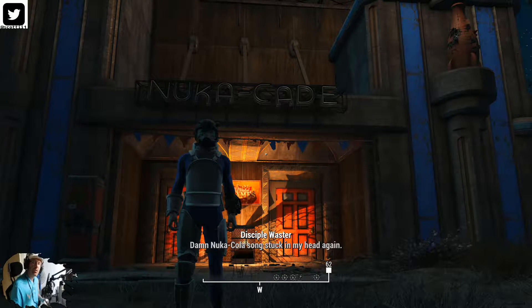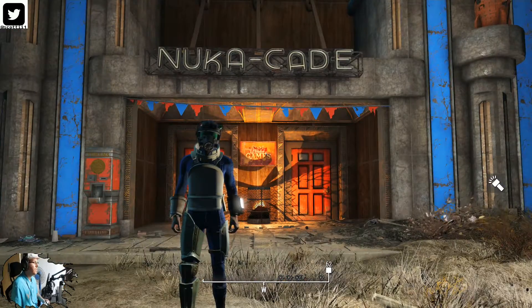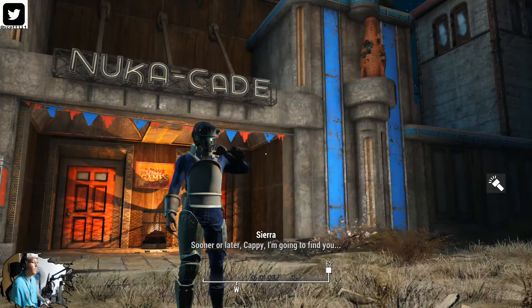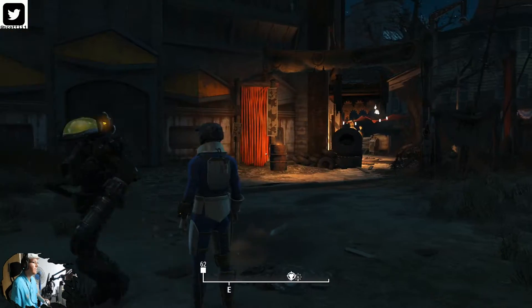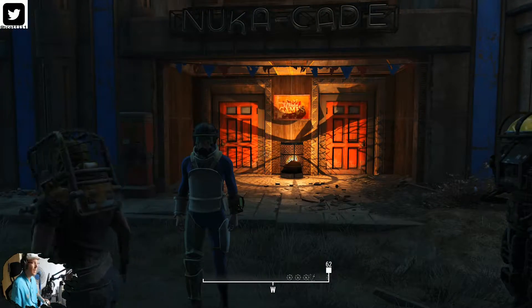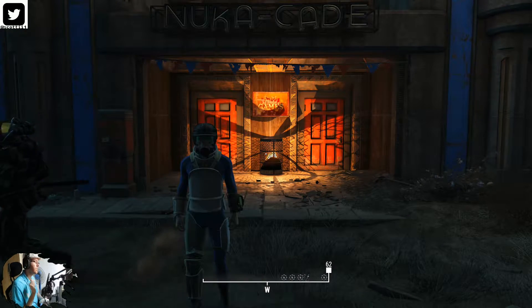Hello everybody, Scotty here, welcome back to an episode of Fallout 4 Nuka World. This time we are going to do NukaCade. I want to give the natural environment lighting while it's nighttime, which is absolutely amazing in this DLC. Not sure if this was a patch or a driver update from my video card, but the lighting seems a lot more natural — I'm NOT using a mod to increase the natural effects.